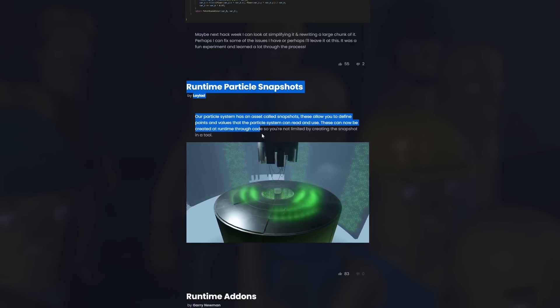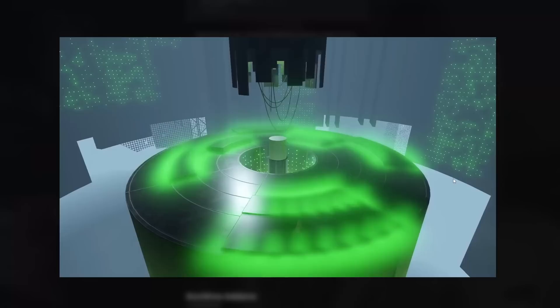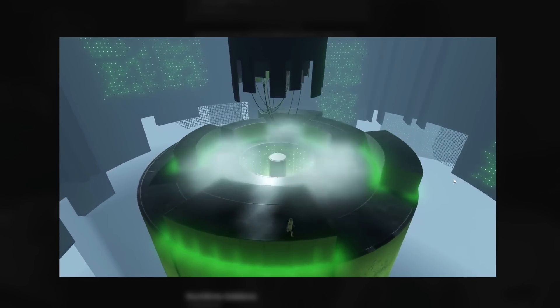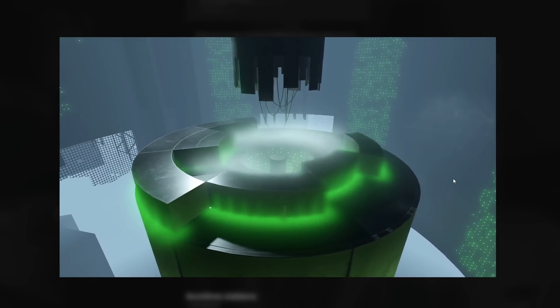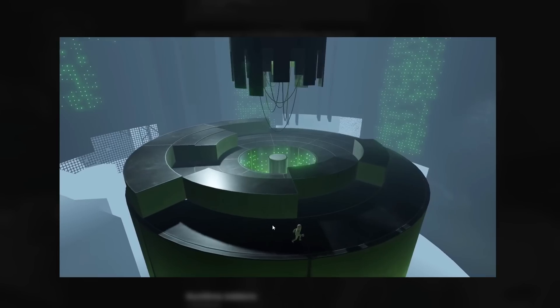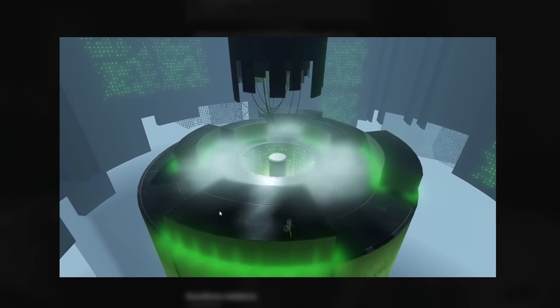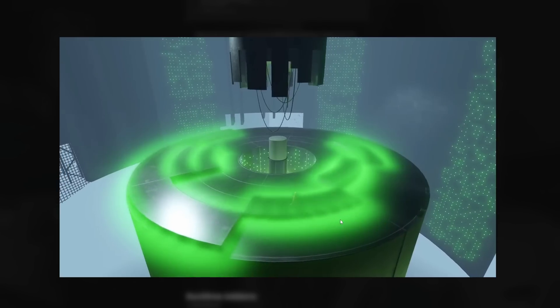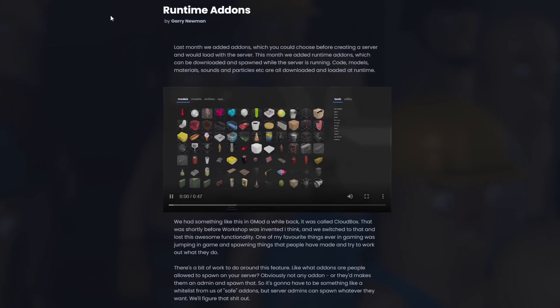There are new runtime particle snapshots — a very rare hidden feature that allows you to create more advanced particles. In a demo, it's being used to conform particles to the actual dynamic geometry of the level. Technically you could have created a similar result in the past, but it would have been a lot more time consuming.